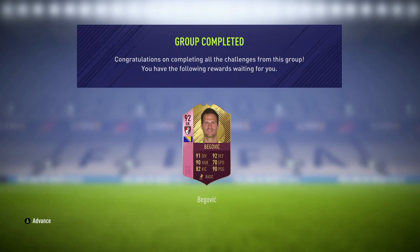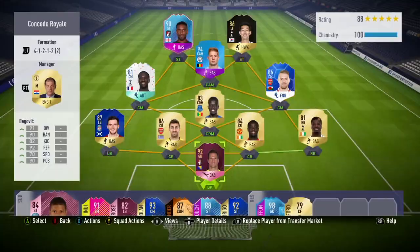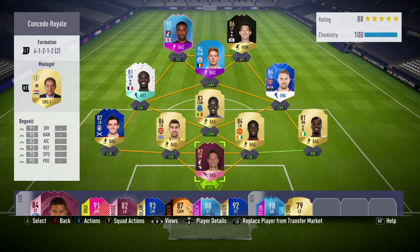Hey guys, Lots of Fever here, and onto this 92 rated Asmir Begovic play review. This card was voted by the community to be the footie's goalkeeper, taking him from his base gold card of 82 all the way up to this 92 card. His gold version has been for me the go-to Premier League goalkeeper all year, because for the price I haven't used a better player between the posts. So I was really looking forward to using this card, and for 30-40k to do the SBC, he was a must buy for me.